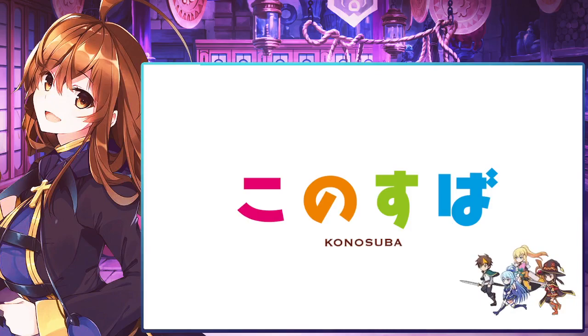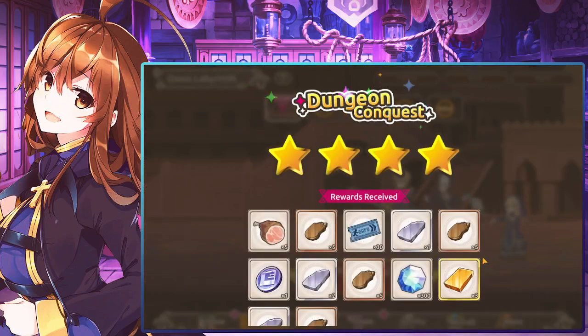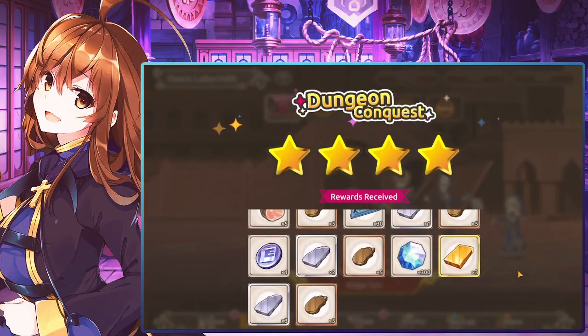That's pretty much the intermediate dungeon — not anything too crazy at all. Pretty much the same team comp of tank, healer, and someone who does damage. You definitely want to go more magic-oriented on this one because they do lower your attack at some stages. Let me know if you need any help in the comments. I'll be making an advanced guide probably tomorrow. Don't forget to leave a like and subscribe, and I'll catch y'all in the next video.